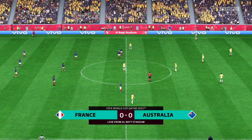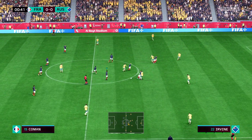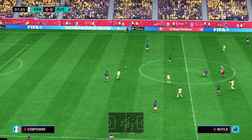The goalkeeper, Rafael Varane plays alongside Presnel Kimpembe at the back. N'Golo Kante starts alongside Paul Pogba in central midfield, and up front Karim Benzema plays alongside Kylian Mbappe.